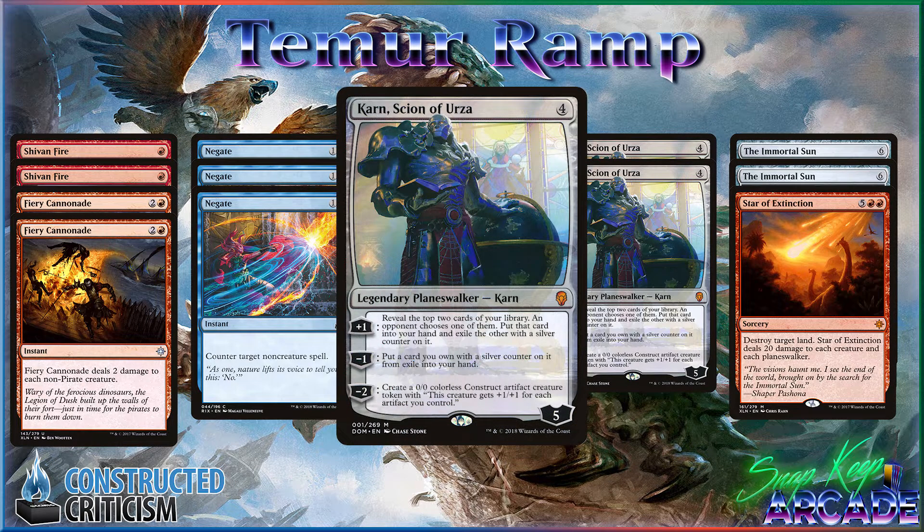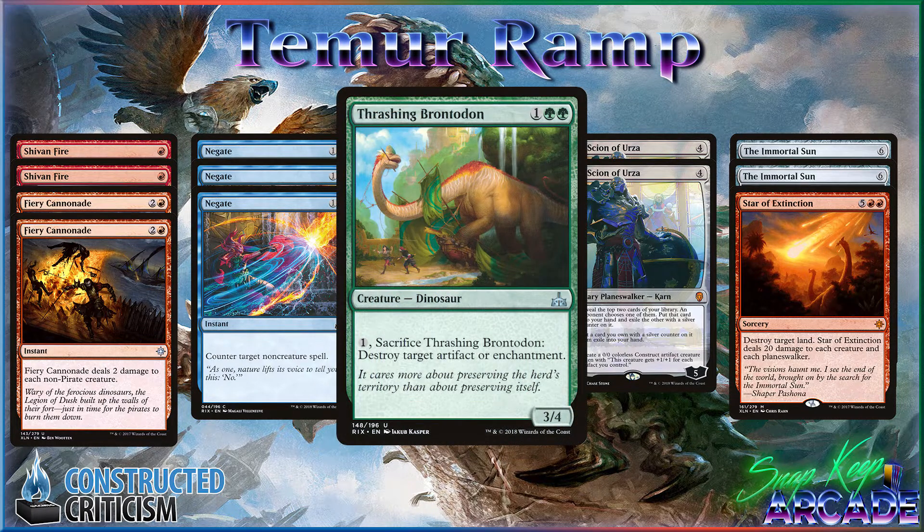Karn is really good because in this deck you have eight two-mana ramp spells. If you can go two into four against a control deck and stick a Karn, they're going to have a really hard time beating you through the card advantage of Karn Scion of Urza. Threshing Brontodon is a new addition to the sideboard — I had Deathgorge Scavenger in this spot, but the problem is there are so many shocks running around. I'd rather have a four-toughness creature against aggro that also kills enchantments against control, so it plays more sideboard roles in one card.